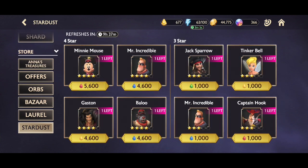You also get Stardust every time you use your Guardians, so you can go into the Stardust shop and buy 4 stars and 3 stars — it rotates daily. If you are really close to getting a 4 star to a 5 star and there's a 3 star available, definitely pick it up. For example, I had a 4 star Sully and upgraded him all the way to a 5 star just from the Stardust store.